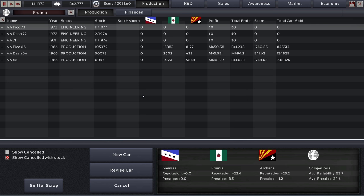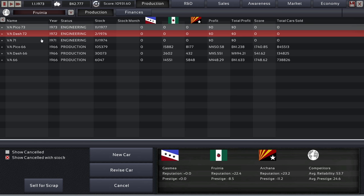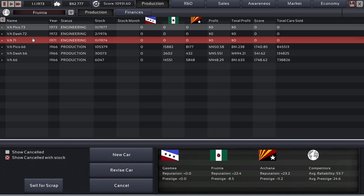Hey guys, this is Kill Rob speaking and today we are continuing our journey through the Light Campaign V2 in Automation: The Car Company, in the Harkon game. We are in 1973. We have three cars in production and three cars in engineering, and we are looking to expand our lineup with some kind of utility or more utility-focused vehicle.